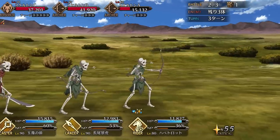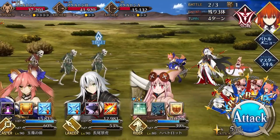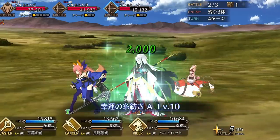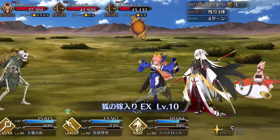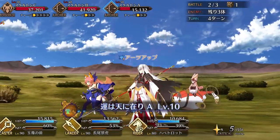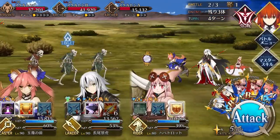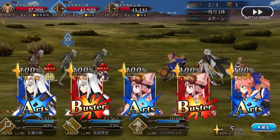That's right — we have a free-to-play servant who can farm using Black Grail. And because she can be obtained through the Friend Point gacha, you can realistically get her to NP5 even as a complete free-to-play player, which just further increases her NP damage. It's not a joke to say that for most players, Habitrot may very well end up being the best farmer to invest in.